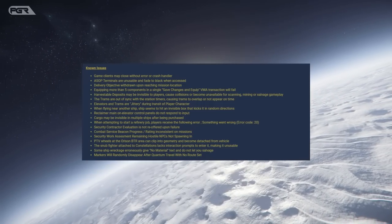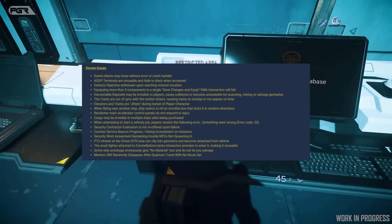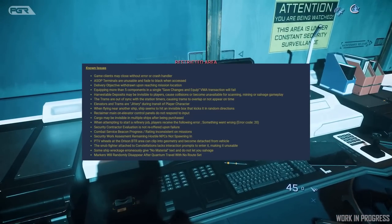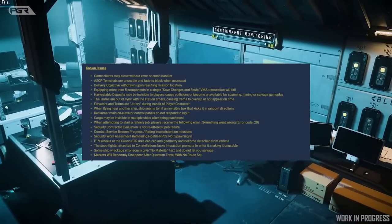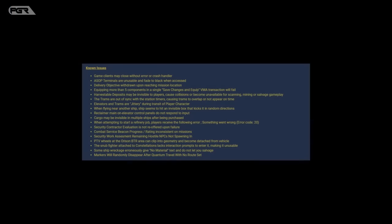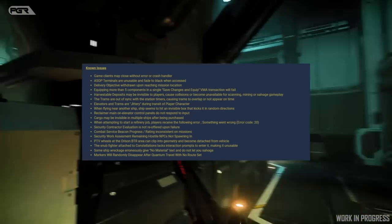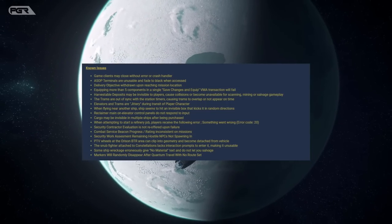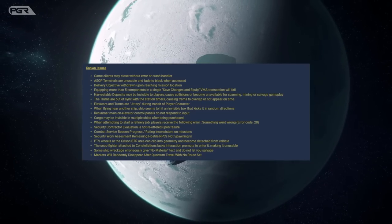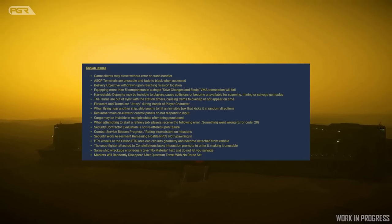When it comes to harvestables, harvestable deposits may be invisible to players, causing collision or becoming unavailable for scanning and mining or salvage gameplay. Elevators and ramps are jittery during transit of the player character. When flying near another ship, the ship seems to hit an invisible box that kicks it in random directions.